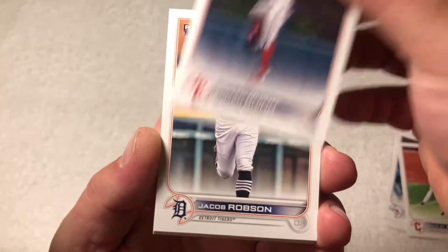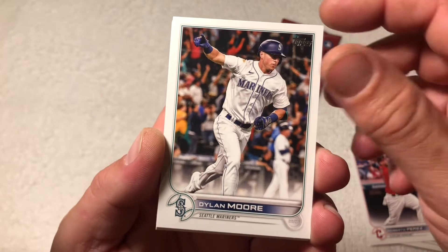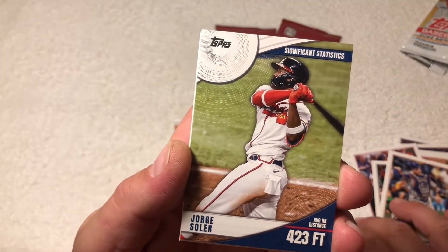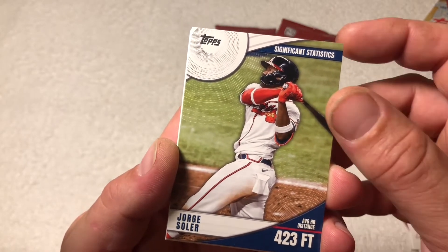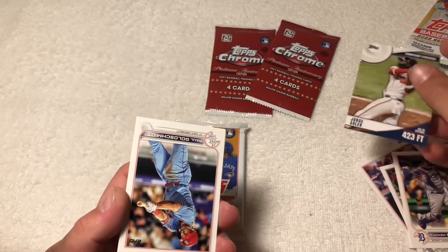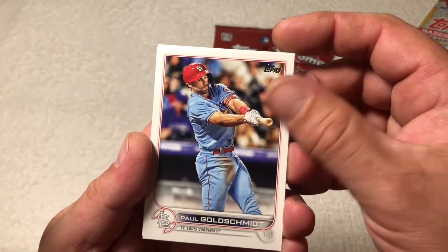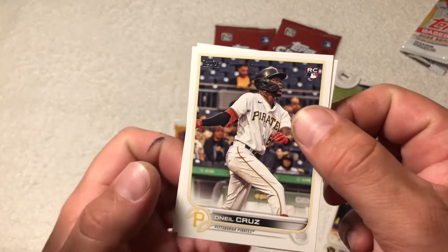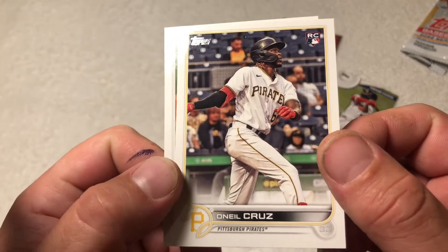Roman Quinn, Jacob Robson, Berber, Perez, Dylan Moore, Barnhart... Significant statistics — Jorge Soler, average home run distance 423. Wow, if that's the case that's crazy. Jorge Soler. Okay, we got Goldschmidt. Here's the O'Neill Cruz! Okay, first pack we get the O'Neill Cruz rookie card, which is nice because that's pretty much the best one you can get.